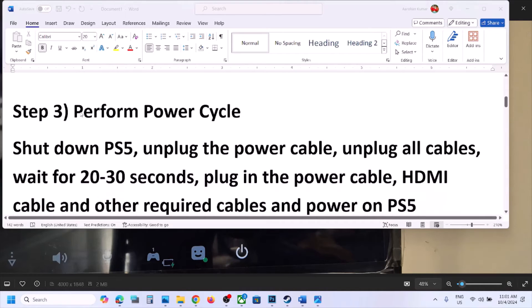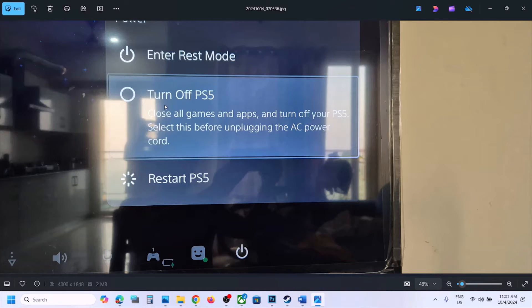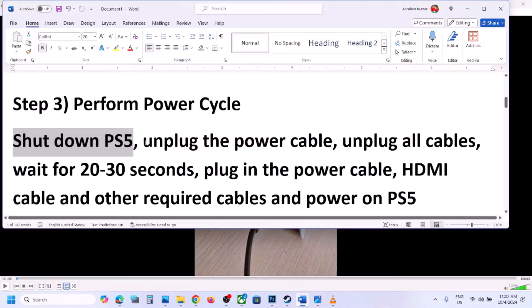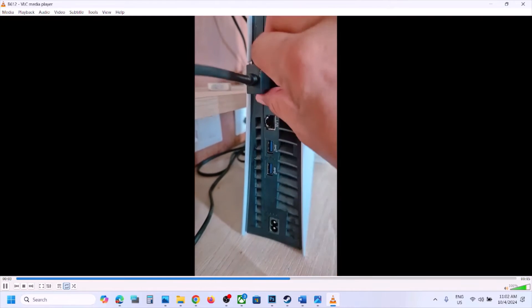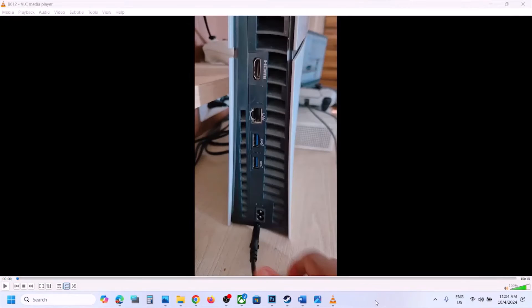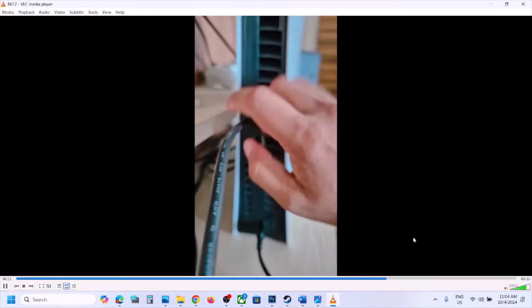The next step is to perform a power cycle. First, shut down PS5 by going to the power icon and selecting Turn Off PS5. Once shut down, unplug all wires connected to the PS5 and wait 20 to 30 seconds. Then replug everything — the power cable, the HDMI cable, and any other required cables — power on your PS5 and check.